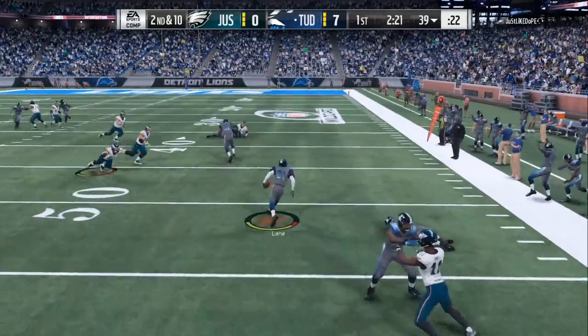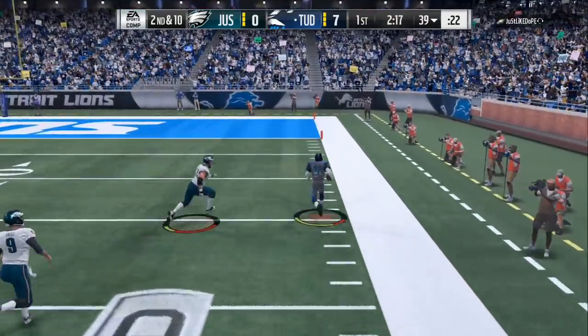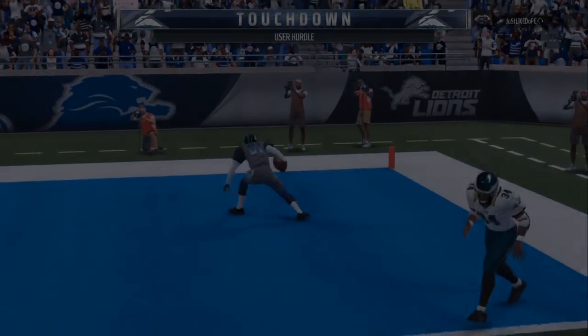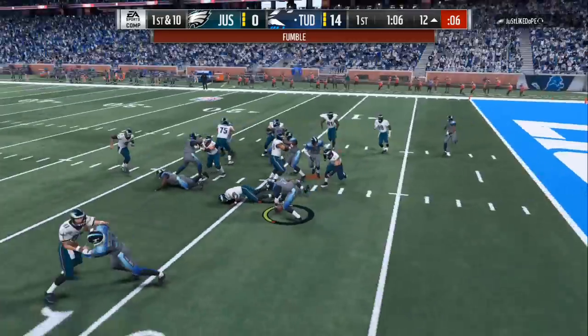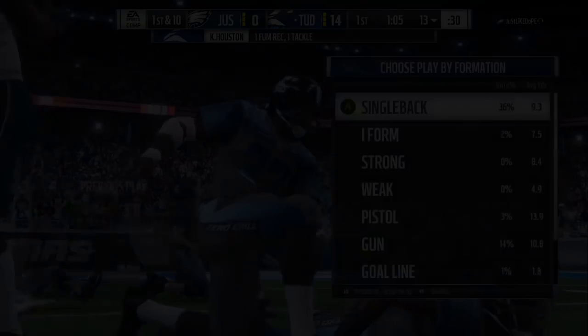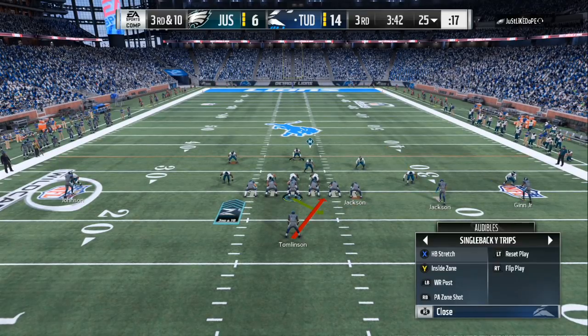Defense takes no skill, you just need to know where you play your zone at. Cover 4 drop show 2 would take away all the money plays, the deep routes, the deep post, and all that glitchy stuff. On offense, that's where you need a little bit of scheme. But on defense, the Cover 4 drop show 2 will look exactly the same as the Cover 6 and the Cover 9 — that's what makes it so good. If you got auto flip on, he will not know what side has the cloud.